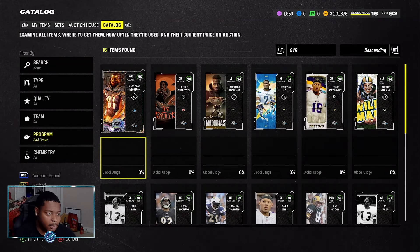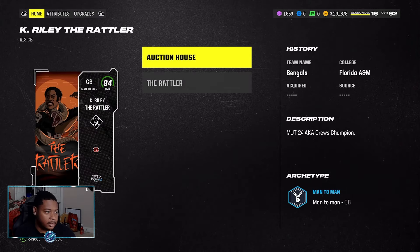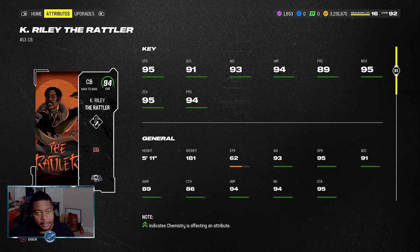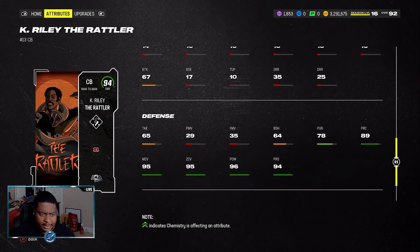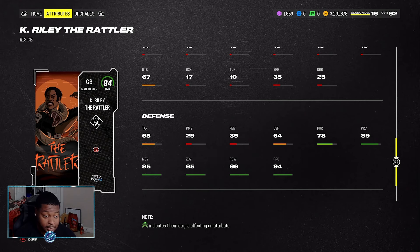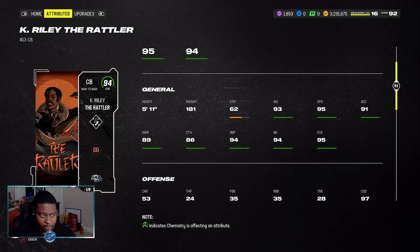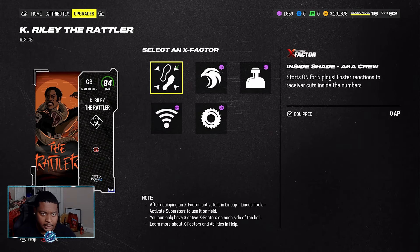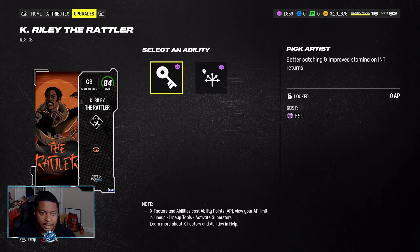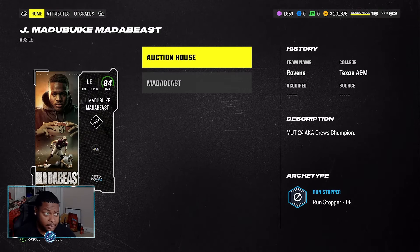If I pulled him I would probably keep him. I'm not sure how much he's going for on the auction block right now but we'll check that later in the video. Now we have the Rattler Ken Riley, standing at 5 foot 11 with 95 speed, 95 man and zone coverage. His 91 All Madden card had amazing hit power and this one doesn't fail either — 96 hit power with only a 62 strength. He gets an AKA Cruise X-factor on the Rattler inside shape and Pick Artist for zero AP.